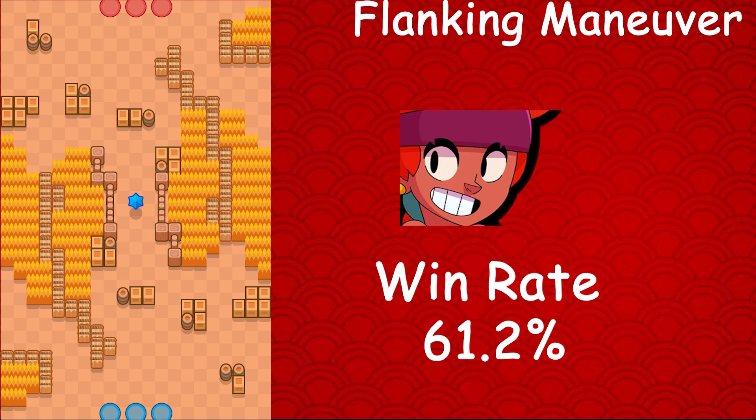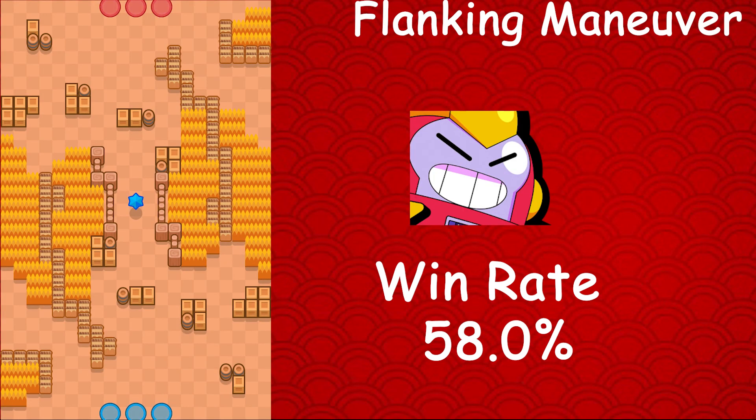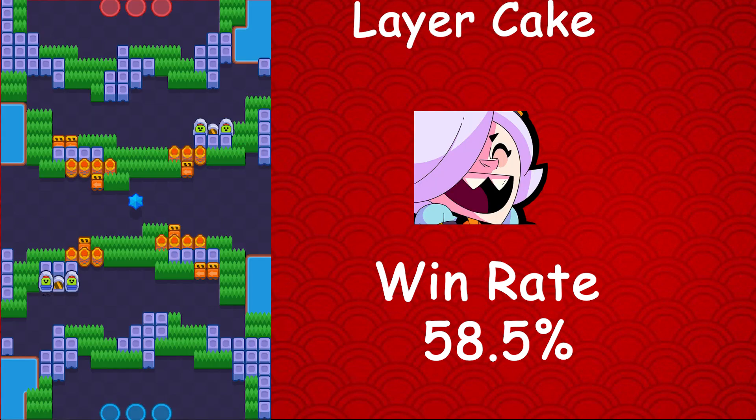Moving on to Gale, the first chromatic brawler — his best map is Canal Grande, with a 66.7% win rate, a 0.5% usage rate, and a 0.3% star player rate — crazy stats. Then Surge, whose best map is Flanking Maneuver — he has a 58.0% win rate, a 4.5% usage rate, and a 2.3% star player rate. Then Colette, whose best map is Layer Cake — she has a 58.5% win rate, a 0.3% usage rate, and a 0.2% star player rate.